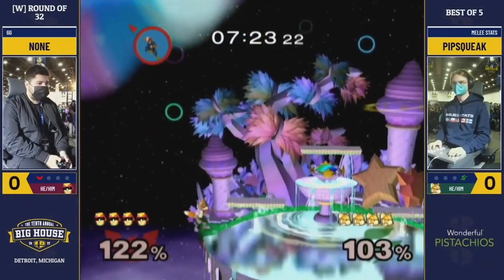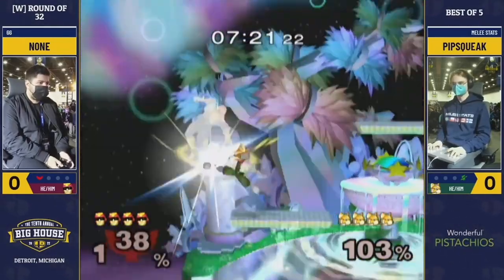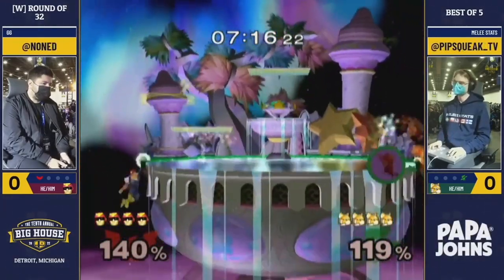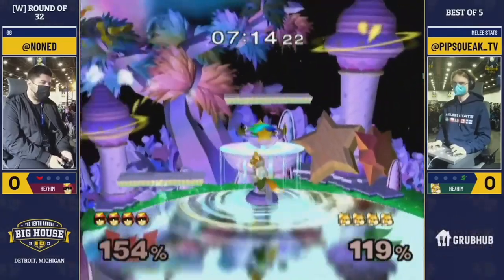I think there's one good fall jump in this matchup, and it's fall jumping towards them onto a side platform, because Falcon really struggles to punish you when you land on the side platform afterwards.